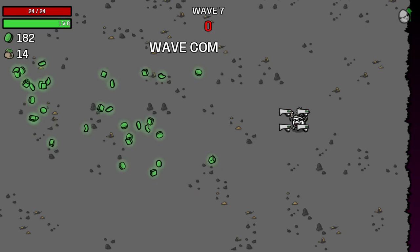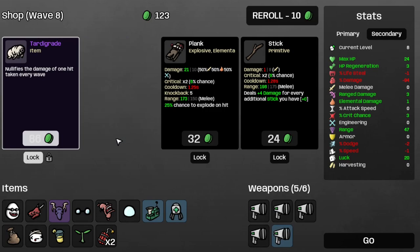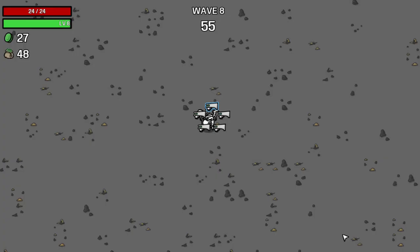Let's save some more Life Steal. Actually, let's take the trick chance, and the Shredder 2, the Tardar Grade, and reroll. I think we're going to save the Shady Potion and the Land Mines for later, because they're not going for any particular build this time around. And let's save the Alien Eyes too. Move on to Wave 8.